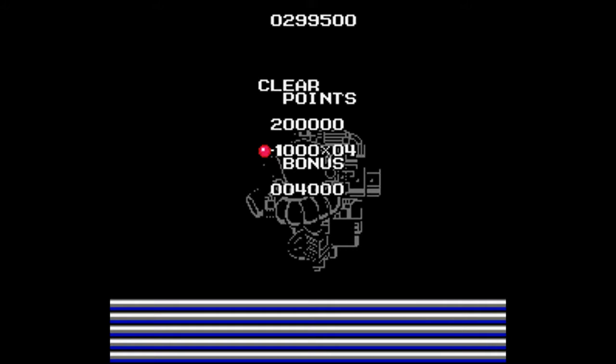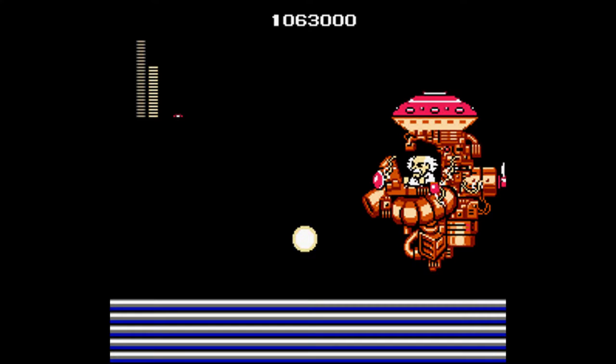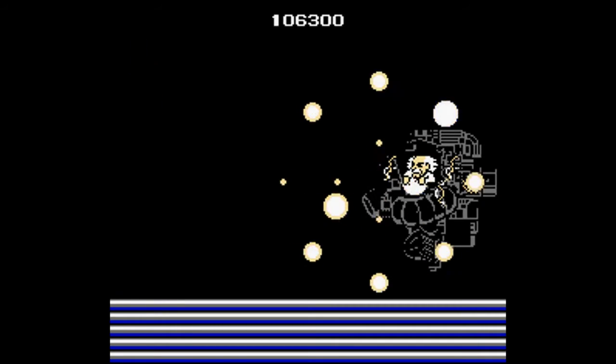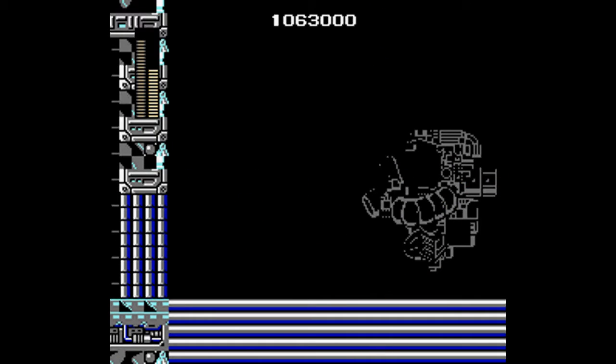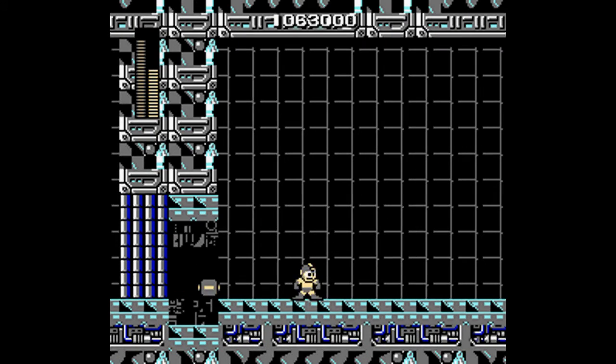Anyway, on to the glitch! Remember when I mentioned that boss projectiles don't go away whenever you kill them? It knocked me back through the door, which apparently started working again somehow. Help! F***!